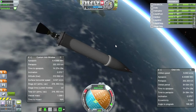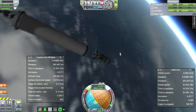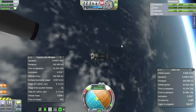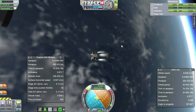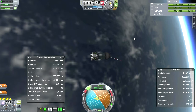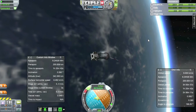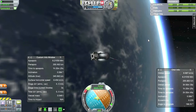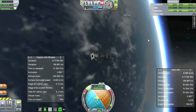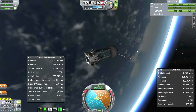Let's dump this stage, and our satellite is free. Let's do some fixing. Let's pull it back so that our orbital period is as close to exactly three hours as possible. Three-hour orbital period — that's pretty good.